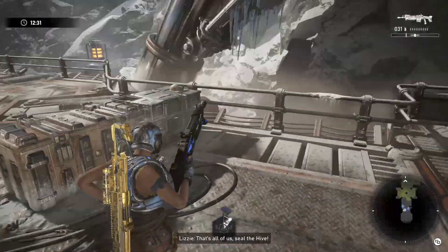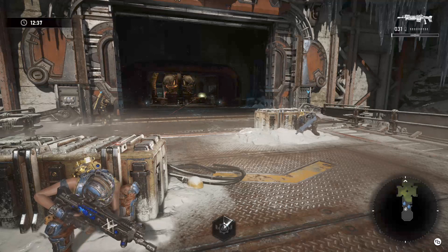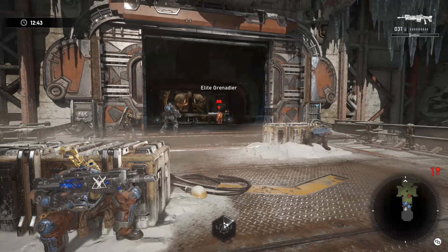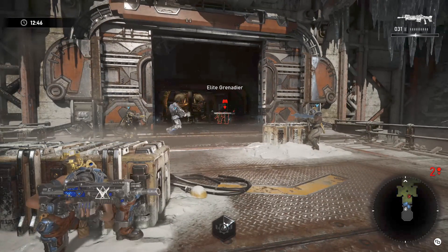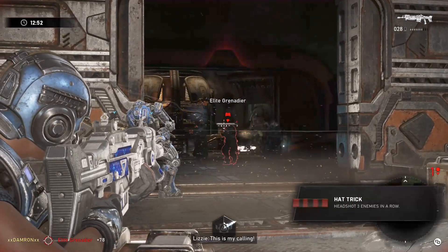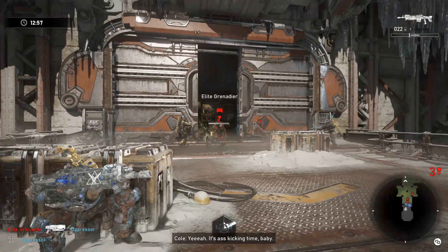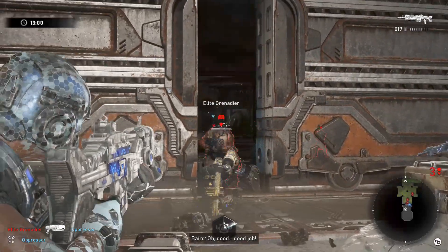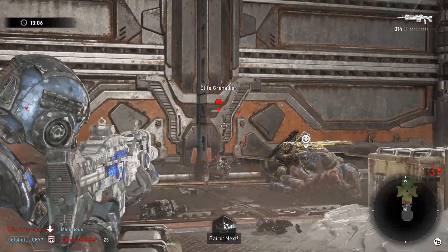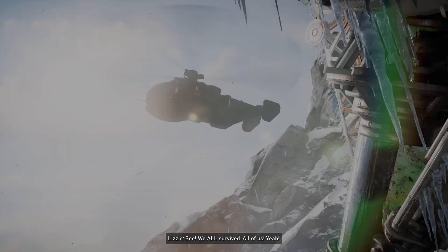Hit the switch and this is where we like to use Baird's ultimate. Pop the DR-1 in the middle — it tends to keep enemies at bay because they start fighting it instead of advancing. Keep headshots on them while Baird's ultimate is up. If you picked up any flash grenades, now's the time to use them. Cole and Lizzie are out of ultimates at this point, so you're really relying on Baird's ultimate here. If you're lucky, one, maybe two or three people make it out.